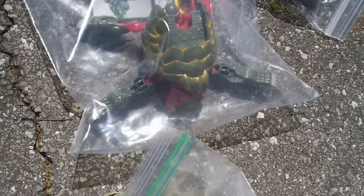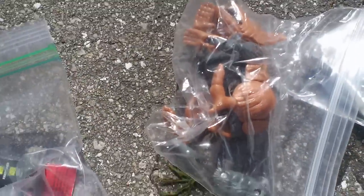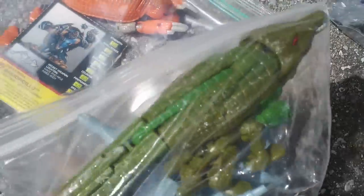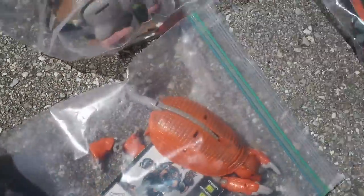We got Snapper, and he's got his part there. And Snarl, and Iguanis. Megatron versus Optimus Primal, and all the weapons are in there. And then we got Armadillo — his two feet — and Rattrap, and his weapons are there.